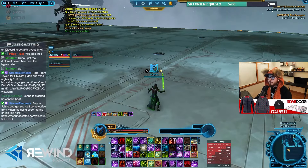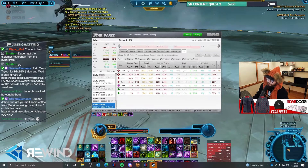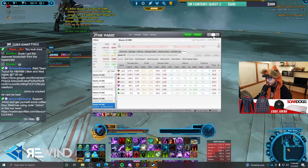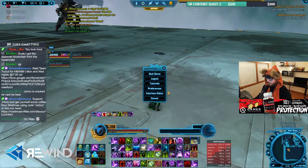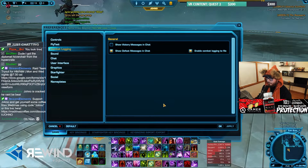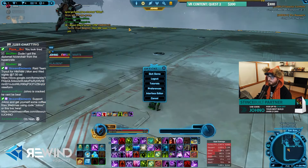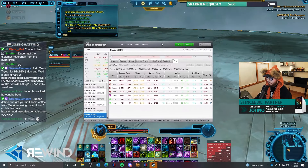We could just show you real quick. You'll download StarParse, and the first thing you want to do after downloading it is go into your settings, hit Escape, go to Preferences, then underneath Preferences you'll go to Combat Logging, and then enable your combat logging file right here — apply and then OK.